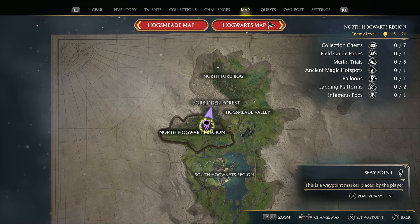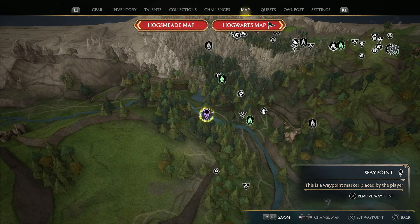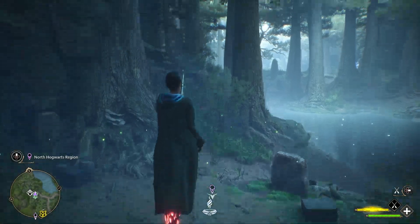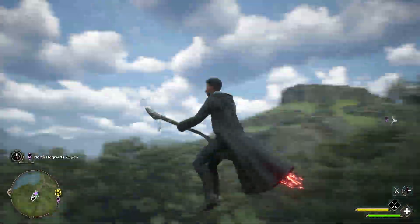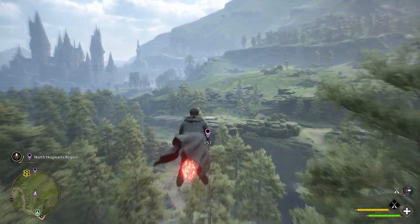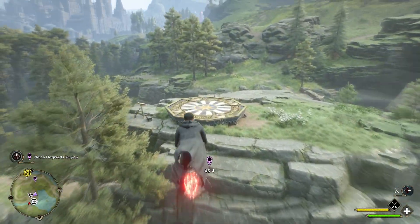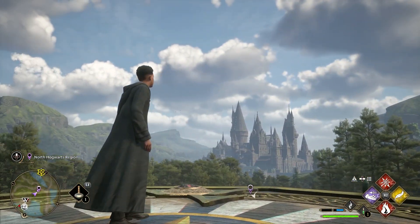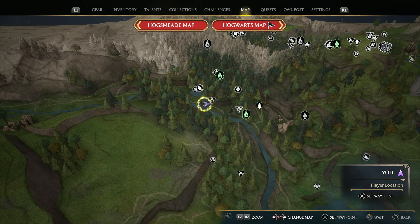In the North Hogwarts region, we'll go to the first landing platform situated at the river. We'll set a waypoint on the map to guide us. To access it, we'll take the Jackdaw's Tomb Floo Flame. After lifting up above the trees, we will head south towards our waypoint. Once you pass the forested area, you will see the platform on the cliff edge, just before passing the river. On the map, we are located around here, next to that portrait camp.